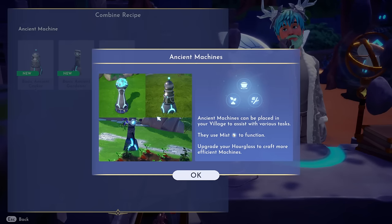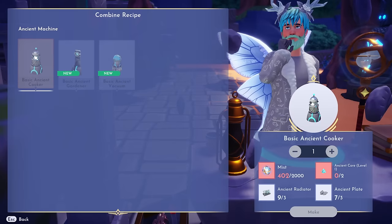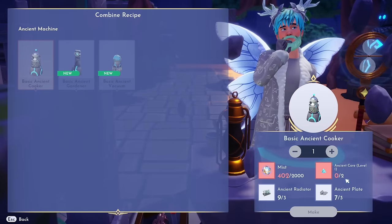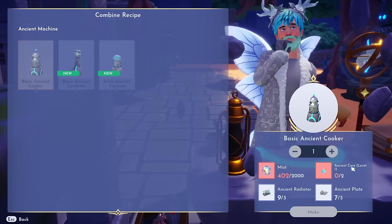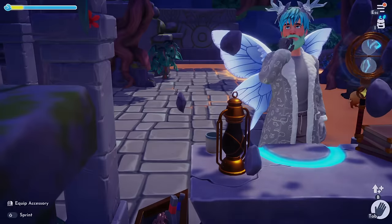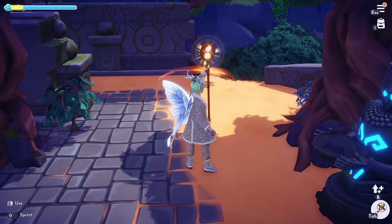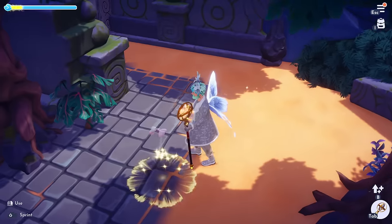It also says to upgrade your hourglass to craft more efficient machines, so there are better versions we can craft later. To craft the ancient machine right now I'm going to need 2,000 mist and two ancient cores. The reason I don't have these yet is because I literally just unlocked access to the ancient core level one, so I'm going to have to go around searching with my hourglass like before, finding those little rifts in time.